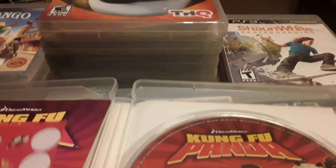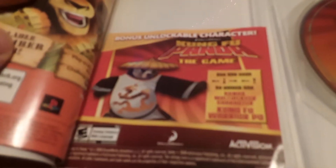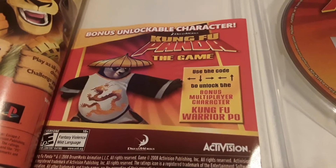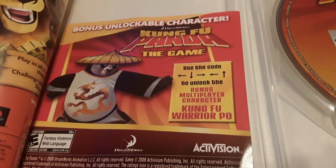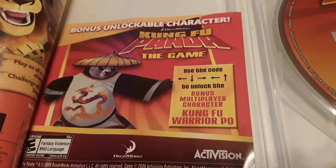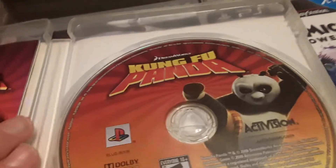The card's still in here — yeah, there it is. I unlocked him already. You use the code to unlock the bonus multiplayer character Kung Fu Warrior Po, and you can actually play the game with him. He has a special move for defeating enemies, which is pretty neat.